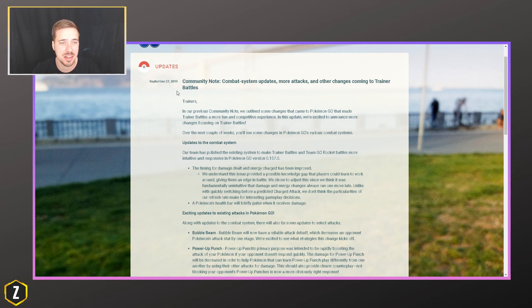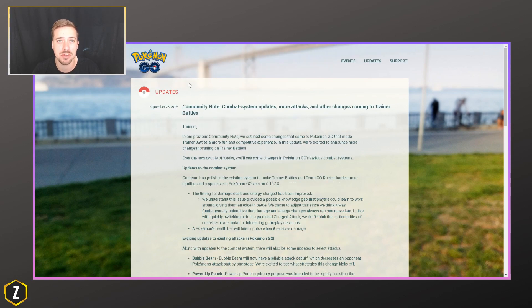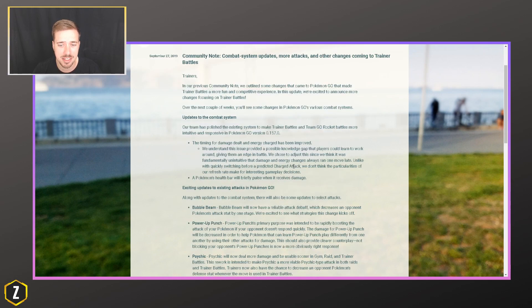Diving right into the update that Pokemon Go has launched — if you guys want to check this out for yourself, there's going to be a link in the description, but it is on the PokemonGoLive.com website. The first thing they've addressed is undertapping, which is a big part of the game. There's definitely skill to it, but not having to undertap in order to successfully get off your charge attack before the enemy could be a very good thing.